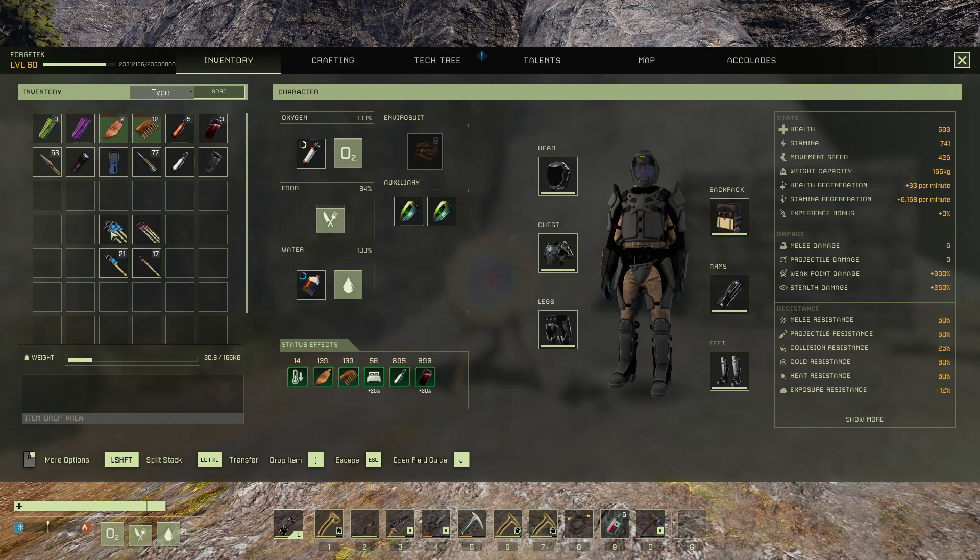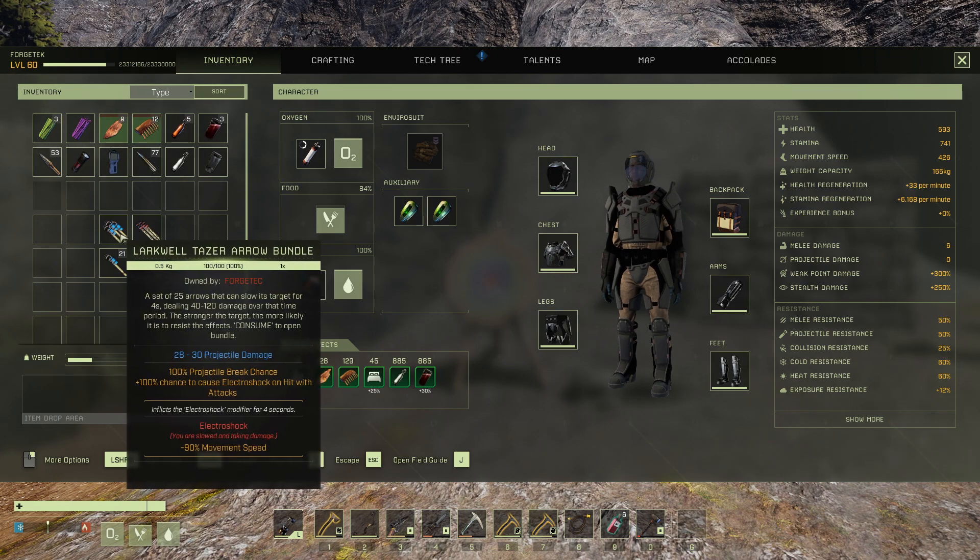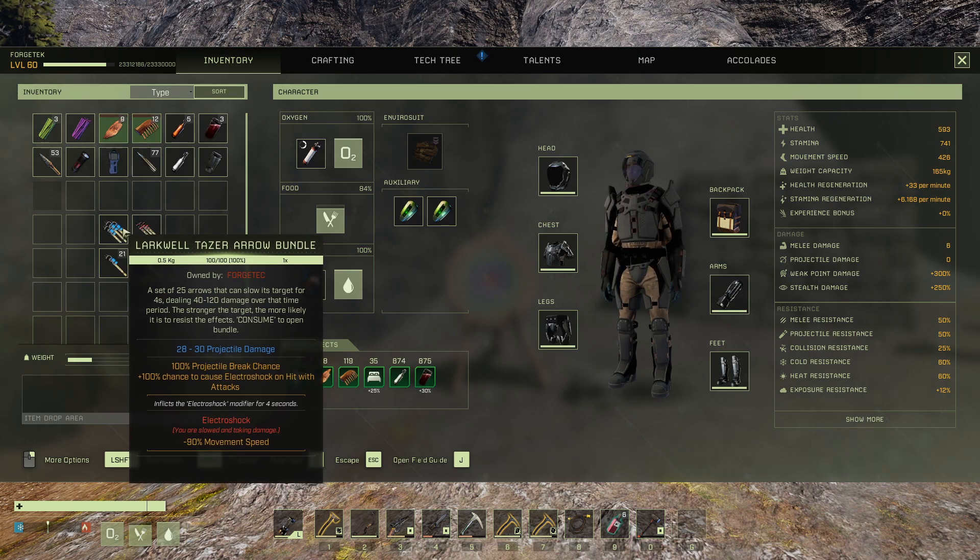You get a little bundle like this. As you can see, it's now a 25-set instead of the original 5. To use them, you simply right-click and consume it. If you open it, it won't go back with you even if you have spares. So if you bring down more than one pack, open them as you're planning on using them.